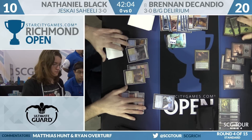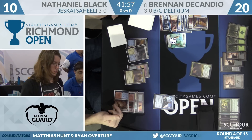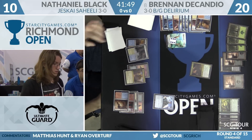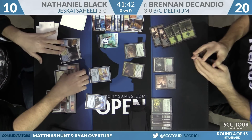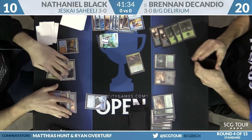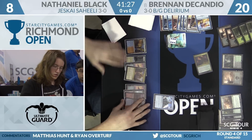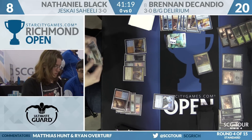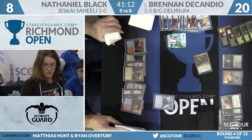Nathaniel plays Wandering Fumigate. Oath of Jace is a great target for Felidar Guardian in these decks. If Brennan were DeCandio, the play here would be to jam Verdurous Gearhulk with enough mana to leave up Grasp. He tries for Gearhulk — but Nathaniel Disallows it. Nathaniel has now Disallowed Brennan's last three threats: Walking Ballista, Rishkar, and now Gearhulk. Brennan's not landing anything. He's got two damage but Nathaniel's at eight — that's only four turns.